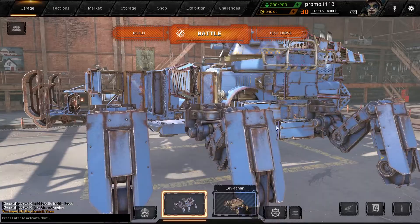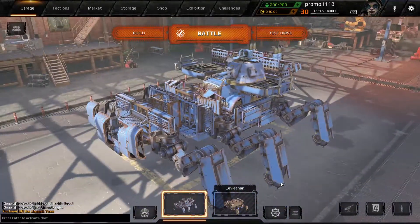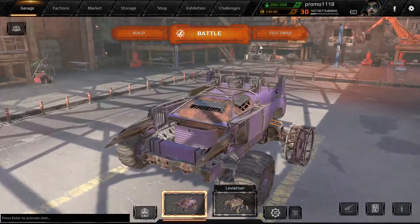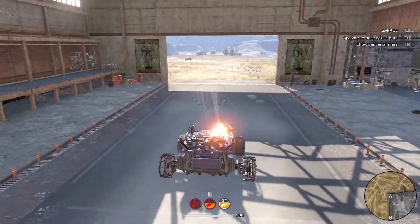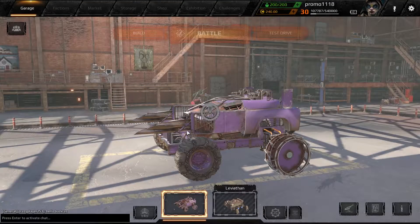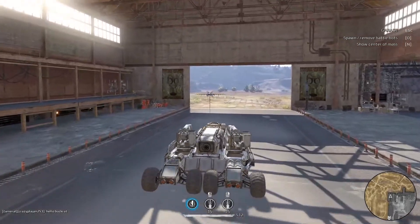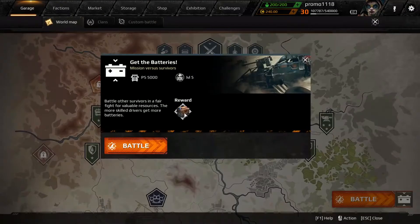Okay guys, as you can probably tell, that battle didn't go too well. So we're going to generate a brand new vehicle using this button again. What are we going to get this time? What the hell is this thing? It doesn't even shoot properly — I already don't like that. Let's roll the dice again. This one looks much more nice — it's got two cannons on it. Oh yes, we're using this guys. Let's go into battle!